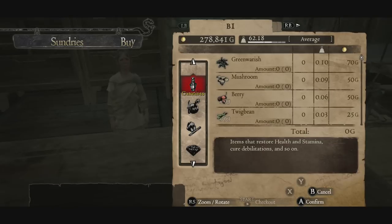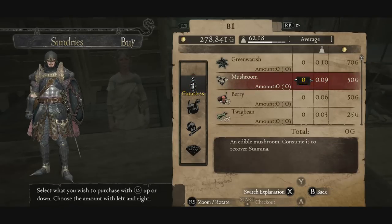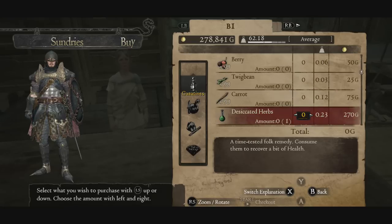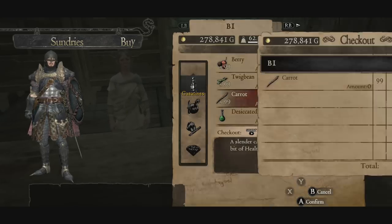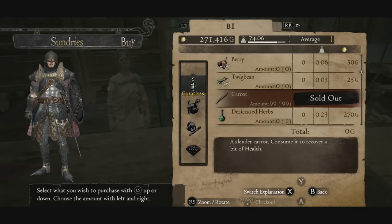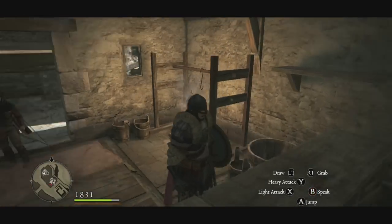If you click Buy you can go into Iola's inventory. She sells green warish, which is always really important for healing, and some other things you can mix together. The main thing we're looking at are carrots. Carrots are 75 gold each and she sells a lot of them — up to 99. So click 99 and buy every single carrot in her inventory.